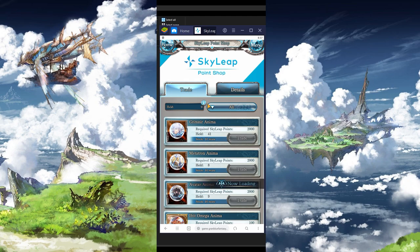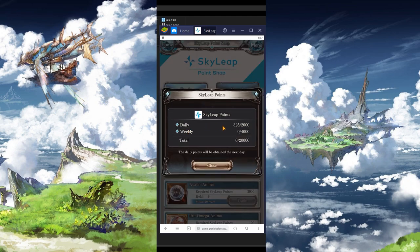If you click on the eye icon here, it will tell you how much you earn daily, weekly, and in total. Note that the daily points will be obtained on the next day — that is, if you earn it today, you can't spend it on the same day.